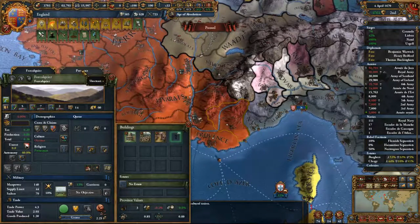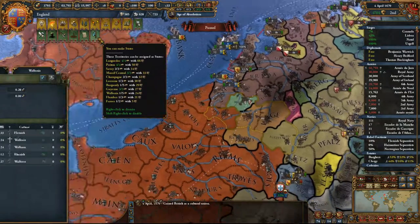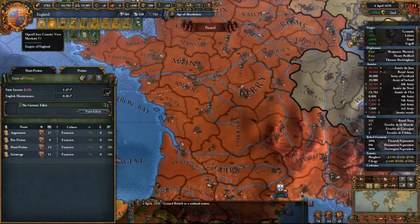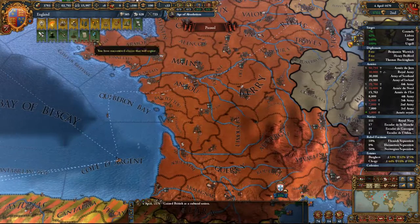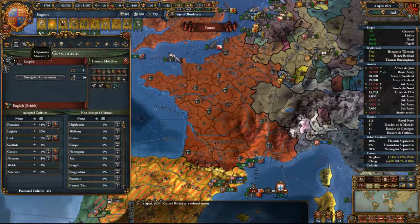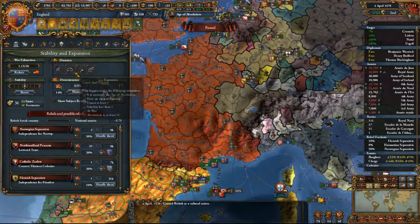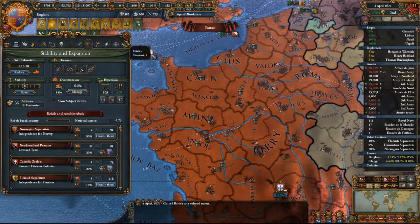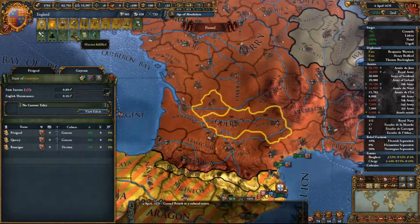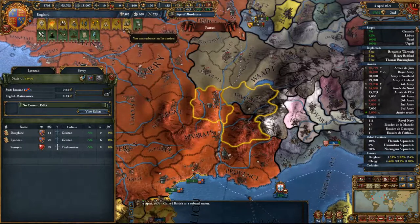We don't have the cores on these territories because we annexed France in a different way. We have 24 states and can have 36, so we can add 12 more. Good picks include Guyenne, Savoy, and Quartos for second income. We'll add more later.